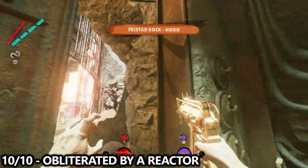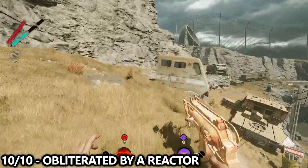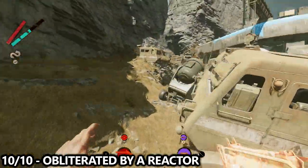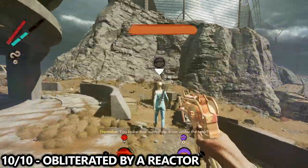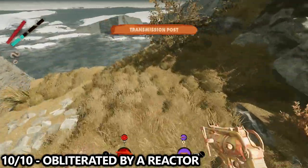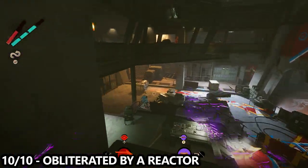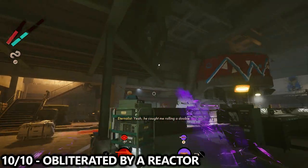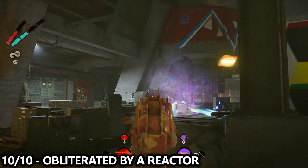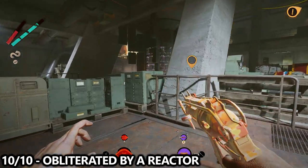Last but not least, we'll go to Fristad Rock during noon — this one's pretty easy. We have to get obliterated by the reactor, so make your way into Fia's bunker. Once you alert enemies inside, this should trigger a reactor meltdown. Hide and make sure you don't die from enemy attacks — you're waiting on a timer for the reactor to explode. You also have the option of going up to the reactor itself and cutting the wrong wire, which starts the reactor's progress toward explosion. It's pretty obvious when it's about to go, and when it does it will kill you and unlock the achievement or trophy.